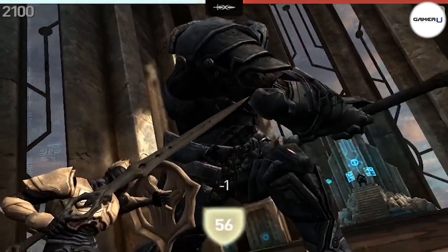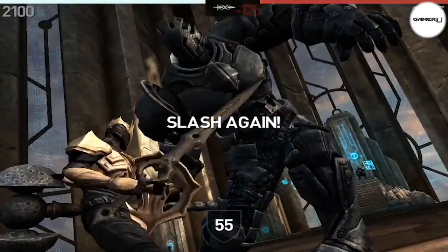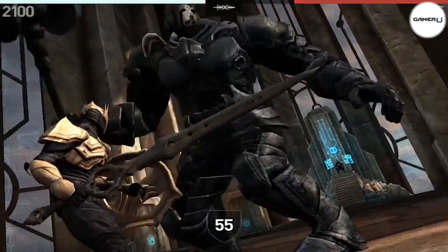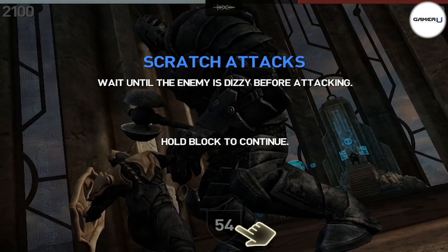The gameplay follows the same structure as the first two Infinity Blade games. You can tap and hold the screen to block, you can use left and right to dodge, and you can swipe to slash. Another really cool mechanic is swiping in the same direction as your foe is about to attack — you parry them, sometimes allowing you to do devastating combos.